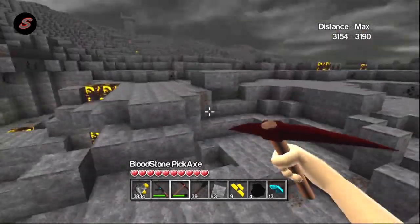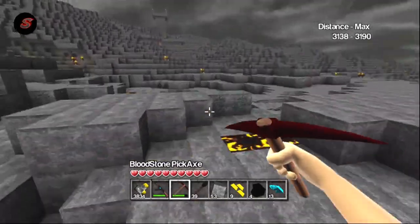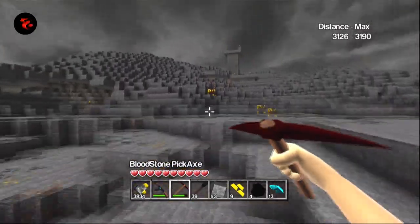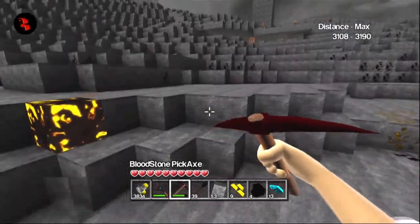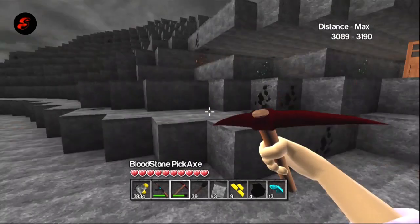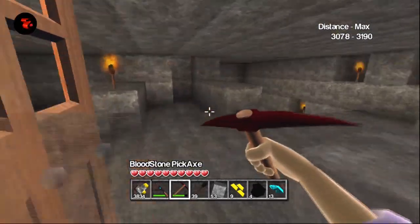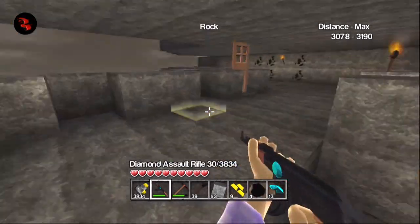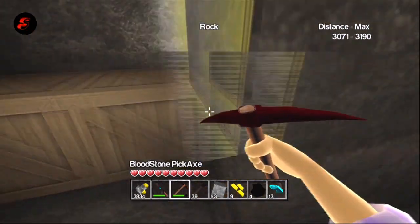I'm gonna have to figure out how to mark this bunker so I can come back here, because I don't have the supplies to make a teleporter, which sucks. I need to get in here - there's a freaking zombie out there - come on, perfect! I made it into the bunker.